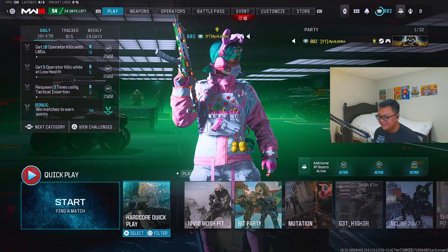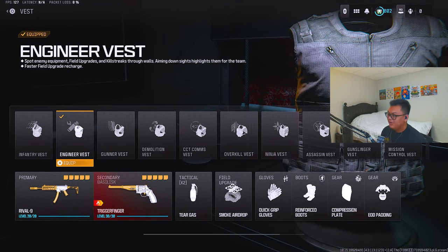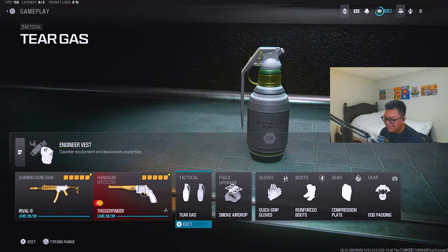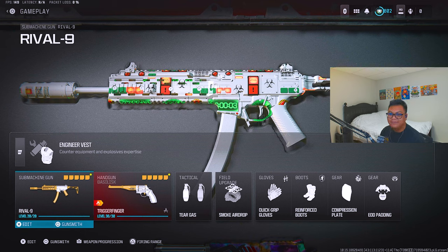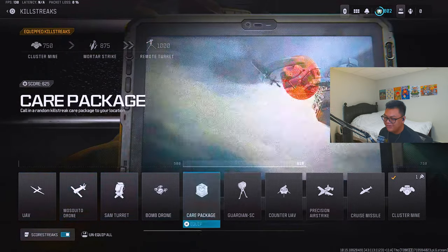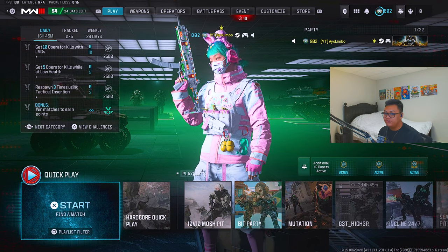Hey, what's up, guys? This is Loba here. Welcome back to the channel. Today we're going to be using the most toxic class setup in Modern Warfare 3. We're going to be running with the Engineer Vest, which gives us a faster field upgrade recharge, two tacticals, and we can use our field upgrade super quick. We have Tear Gas and we'll be dropping the Smoke Airdrop. I'm using the Rival 9, arguably the best SMG, with the Cluster Mine, Mortar Strike, and Remote Turret on scorestreak.